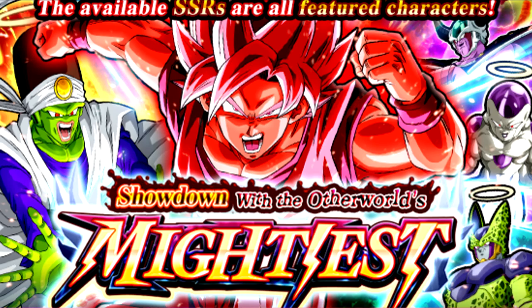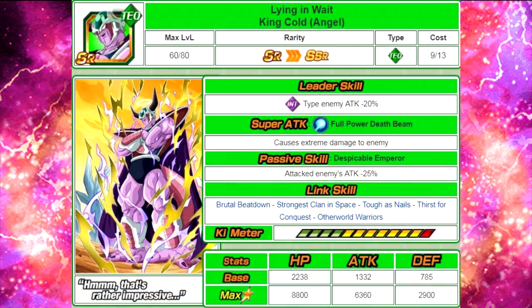The first one we're going to talk about is King Cold — Lying in Wait, King Cold Angel. He's a technique type, his leader skill is intelligence type, enemy attack minus 20%. Super attack is Full Power Death Beam, causes extreme damage to the enemy. Passive skill Despicable Emperor: attacked enemy's attack minus 25%, so he's a debuffing unit. His max stats are HP of 8800, attack of 6360, and defense of 2900. He has a 12-ki multiplier of 125%, which is super underwhelming, but for an SR what can you expect?